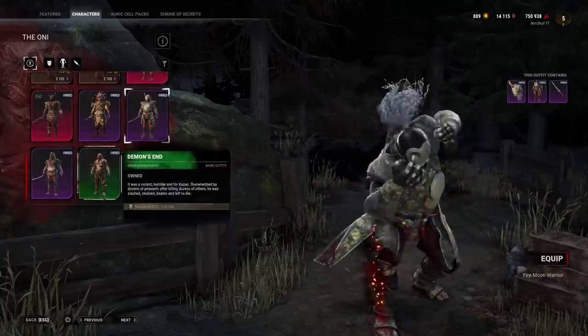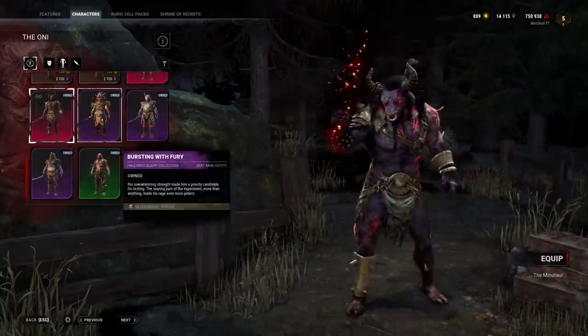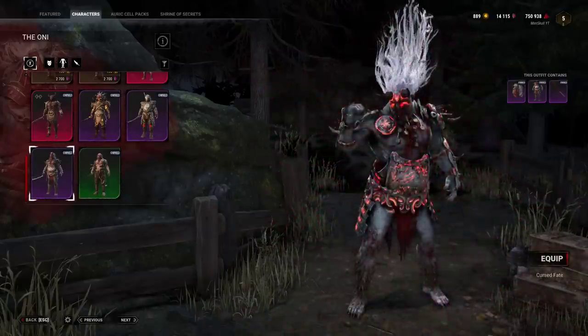You can glitch the Oni's Blood Fury by changing into various outfits in the cosmetic store. This way you can see the differences that happen to the Oni during Blood Fury.